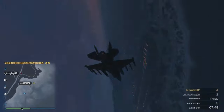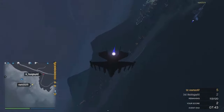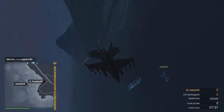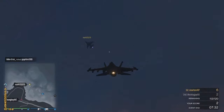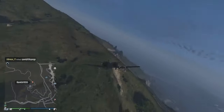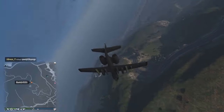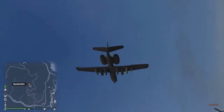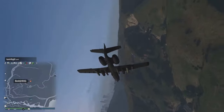Another important tip involving the camera is camera follow-through — trying to keep your target within your field of vision at all times. This is accomplished by using the right analog stick on your controller. The idea is to anticipate where your enemy is going to go so you can predict where to place the perfect shot. Also notice the mini map on my screen — I always keep it in the expanded view for all dogfights, and I try to split my time about 50-50 between looking at the mini map and looking at the actual plane. You want to utilize both.